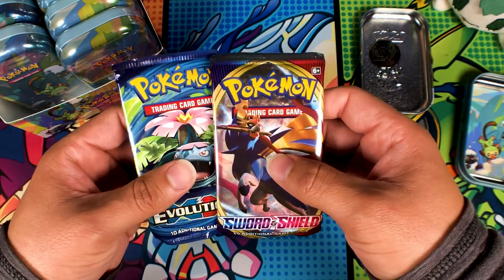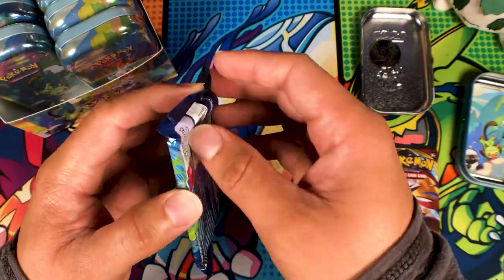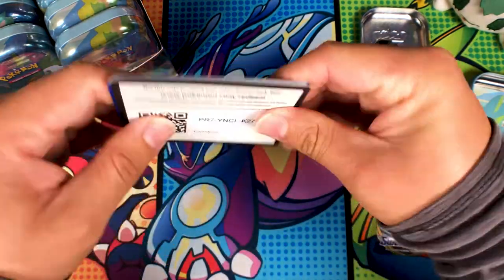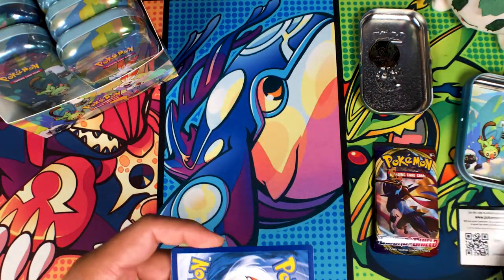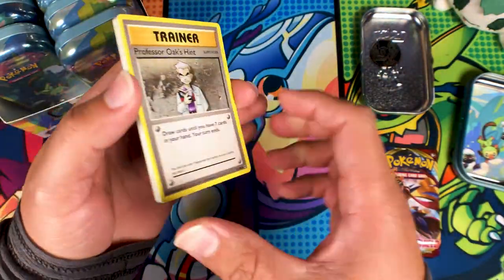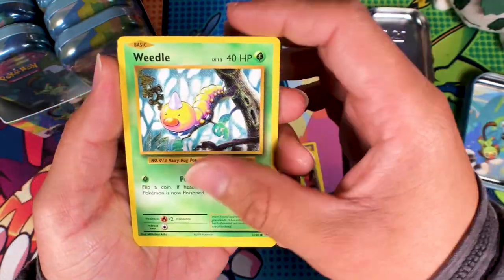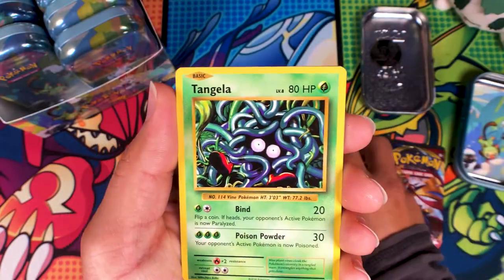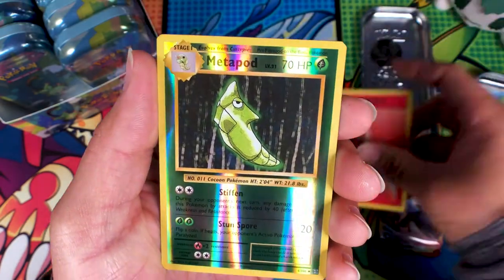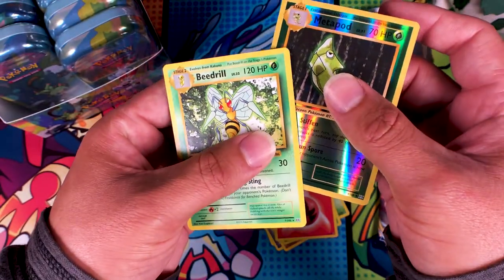One thing I don't like about them stuffing the packs in these tins is that they get bent, and I don't know if it's messing up the cards. We'll start with Evolutions then go to the good pack, Sword and Shield. We got Professor Oak, Metapod, a trainer, Weedle, Machop, Tangela, Vulpix — one of my favorites — Energy, and a reverse Metapod. Come on give me something good here because Evolutions usually screws everybody. And a freaking Beedrill again — we got that one on the last video.